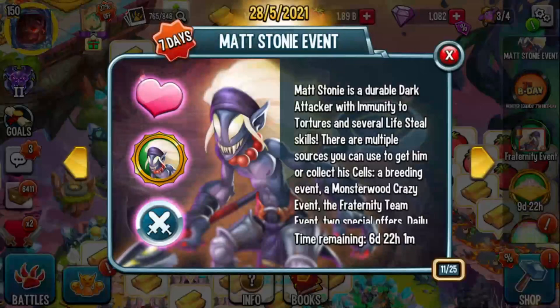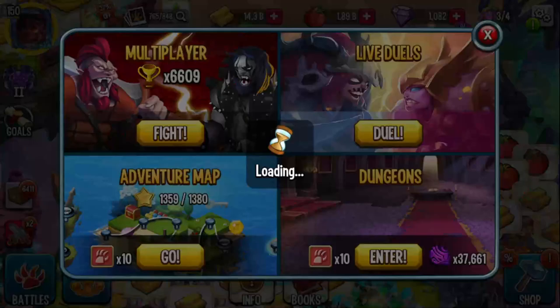So to recap, the ways to get Matt Stoney are: the breeding event, Monsterwood, the crazy event, the frat event, daily missions, and his own book. Those are all the different ways you can get Matt Stoney.